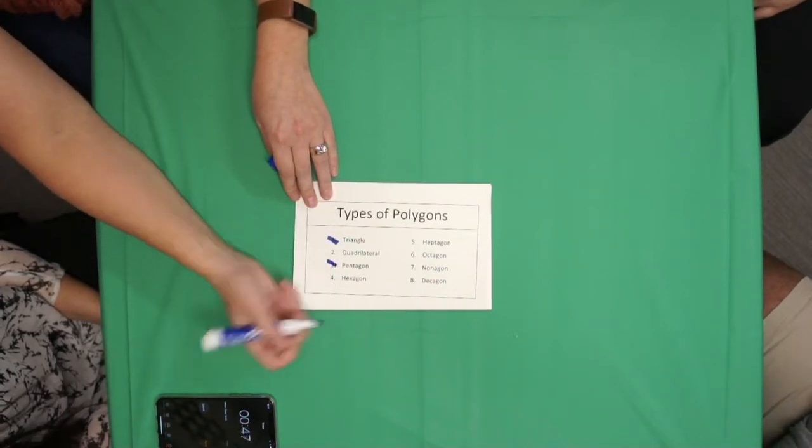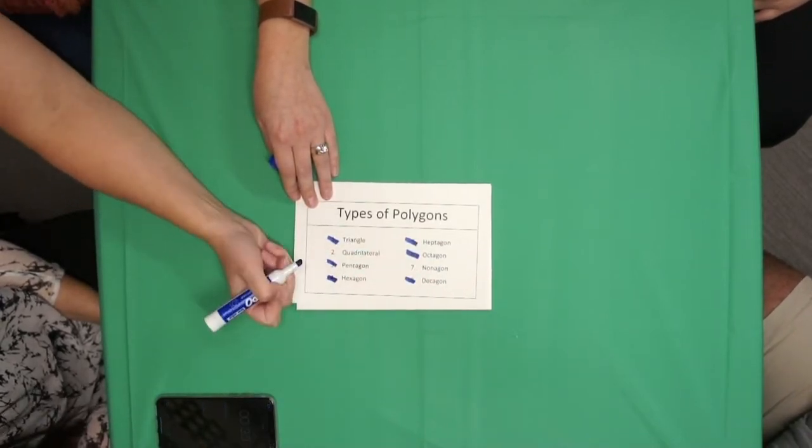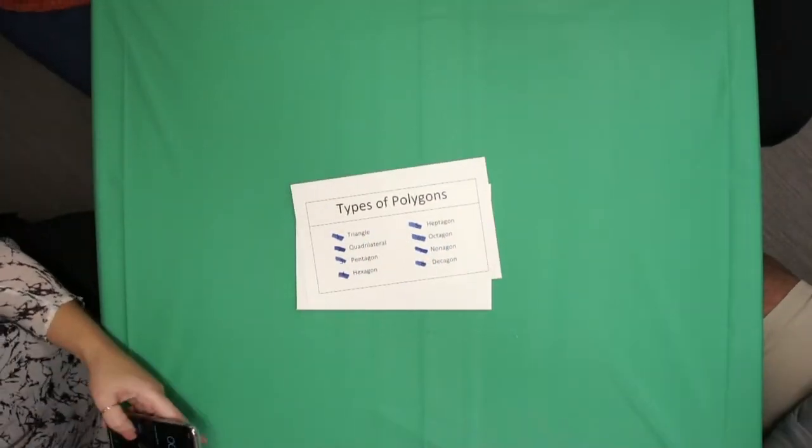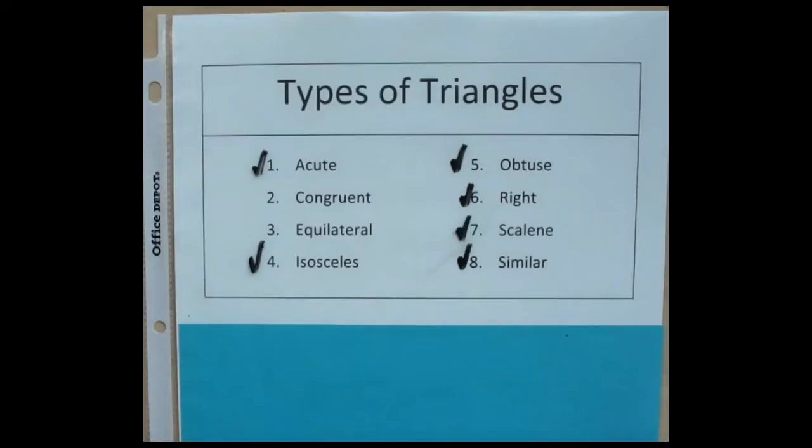As team 2 states a target answer, the reader from team 1 marks off the answer on the card, writing on the page protector with a dry erase marker. When time is called, team 2 gets 1 point for each correct target answer stated. In this case, the players guess 6 target answers to fit the category, so they earn 6 points.